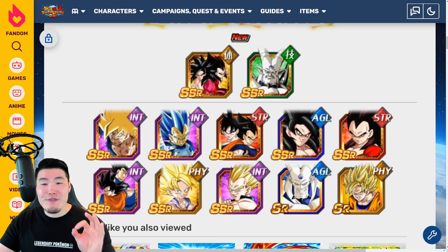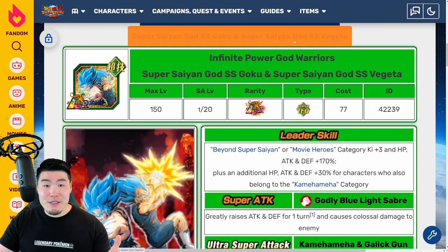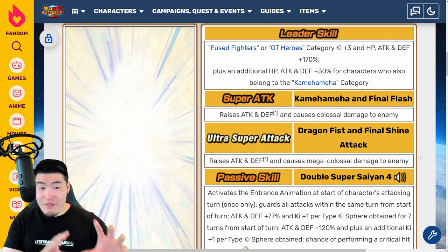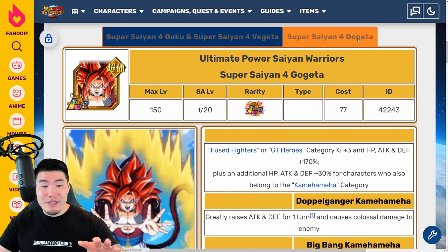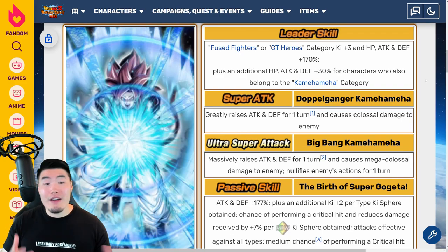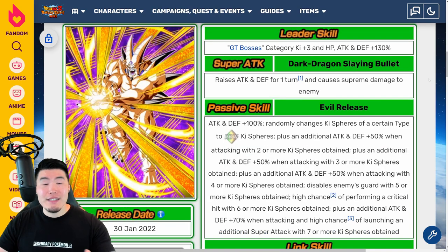Those are the banners for the upcoming Part 1 LRs. Here are the LRs themselves: the tech LR Super Saiyan God Goku and Super Saiyan God Vegeta that transform into Super Saiyan Blue Goku and Vegeta from the Dragon Ball Super Broly movie. And then we have the LR Super Saiyan 4 Goku and Super Saiyan 4 Vegeta, which has this amazing effect for the Super Saiyan 4 Gogeta as well — and then the fusion into Super Saiyan 4 Gogeta. Between the two, I do want the LR Super Saiyan 4s a little bit more than the God Goku and Vegeta, but obviously I gotta have both. They also have side units: for the God Goku and Vegeta we have this SDR Broly, and for the Super Saiyan 4s we have this tech Sinshenron.